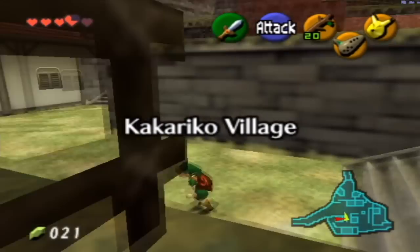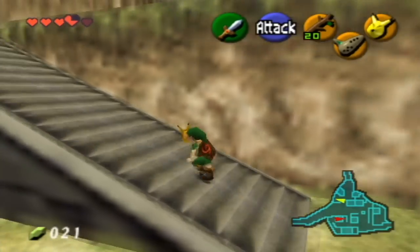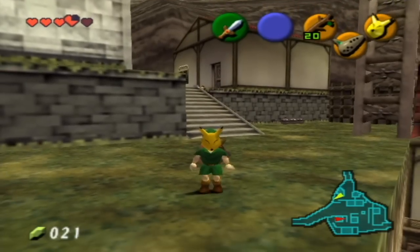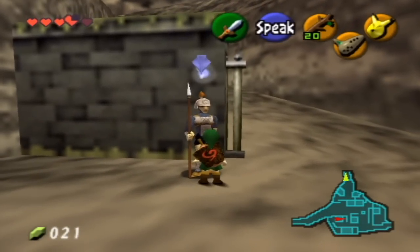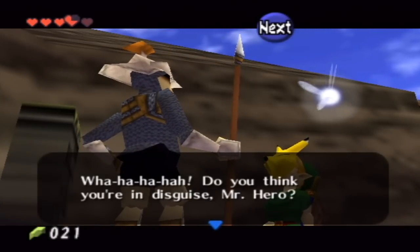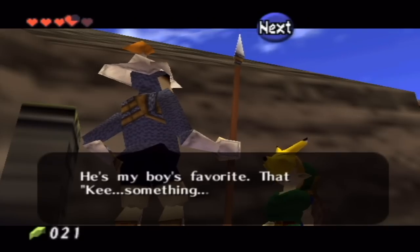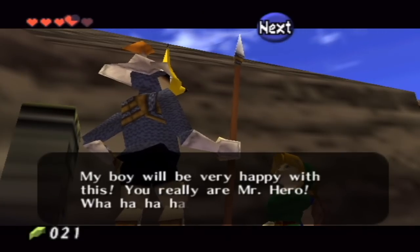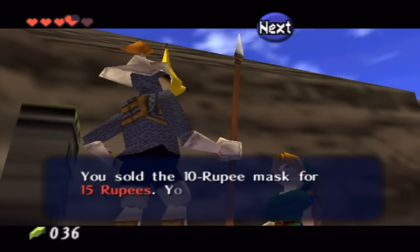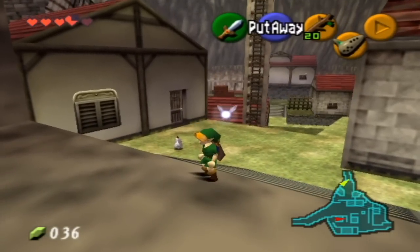Why did I just roll into the door? So now let's go give the Keaton Mask to the guard. I can wear the Keaton Mask — I look pretty good. The guard says: 'Do you think you're in disguise, Mr. Hero? Is that a Keaton character mask? I heard he's very popular recently. Here's my boy's favorite — that Keaton mask. If you don't mind, will you sell it to me?' Sure, no problem. 'My boy will be very happy with this. You really are Mr. Hero!' You sold the 10-rupee mask for 15 rupees — you earned a little profit. So yeah, I just got 5 rupees of profit. Pretty good.